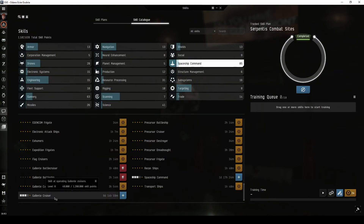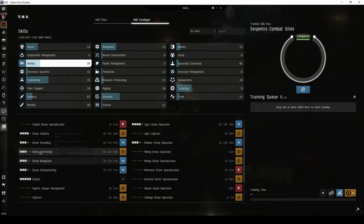The Alpha character I'm using has only trained their Gallente Cruiser skill to level 3, though they do have their drone support skills trained as far as they can go.